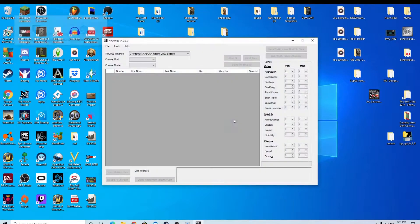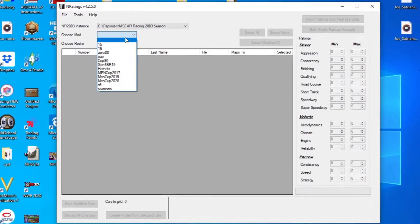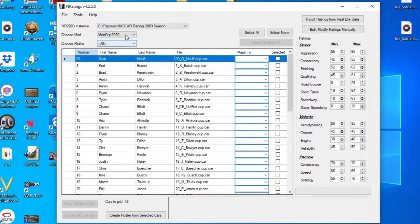First thing you're going to need to go to is NR Ratings. If you don't have it, you can skip this part for now, but I have a tutorial on how to get it. Pick the car or the mod you want. I want to make them race like 2020, so I'm going to pick my 2020 mod.